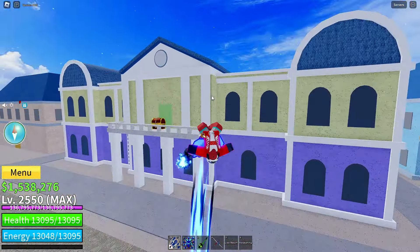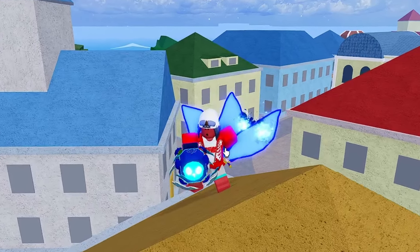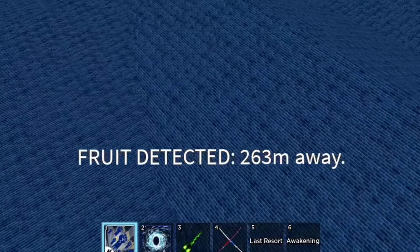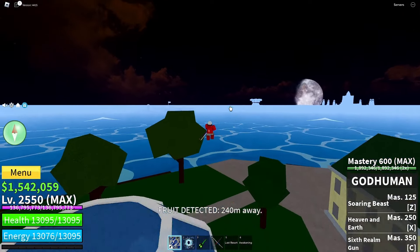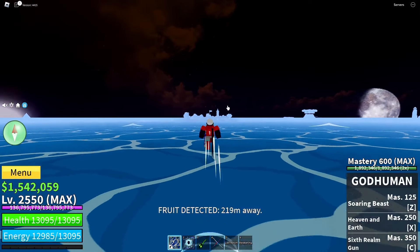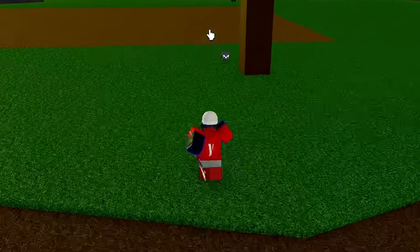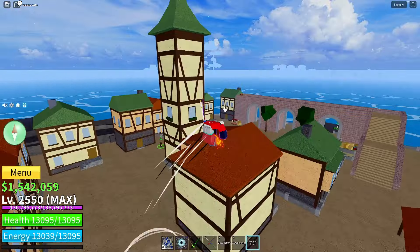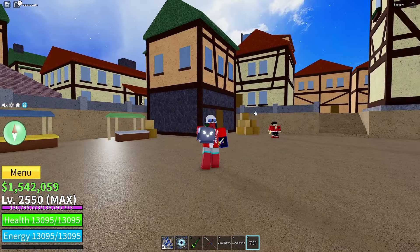We've got our first fruit of the video — let's see which direction it's in. It's going down this way, could be near the prison. Much faster if we just transform. Yeah, it's definitely here — sorry, flamingo, move out the way. And it's an Ice fruit! For the first fruit of the video that's not horrible — I was lowkey expecting a spring or a rocket or something terrible.